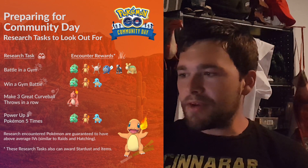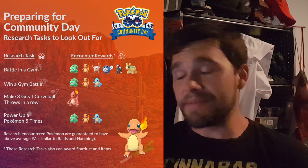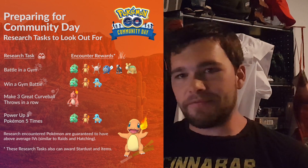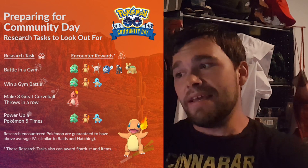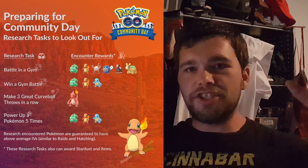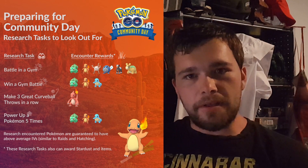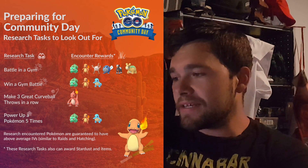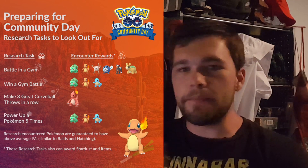The next one is Make Three Great Curveball Throws in a Row. This one's a bit difficult — I've only been able to do this like two or three times personally. But now that there are Wailmers around until the 30th, definitely try to capitalize on this, because Wailmers everywhere make it a lot easier — the hitbox on a Wailmer is gigantic, so no problems there. And if you find a Charmeleon from one of these, you want to get a 636 CP — that's the max CP on a 100% encounter. So if you find something at or close to it, definitely catch it, because getting this Charmeleon is great.